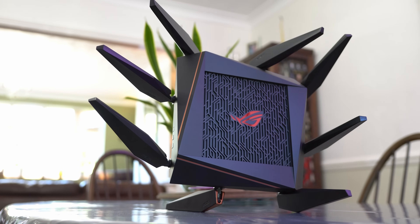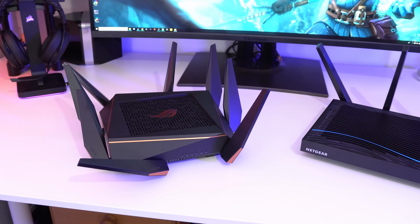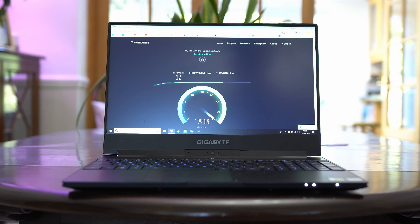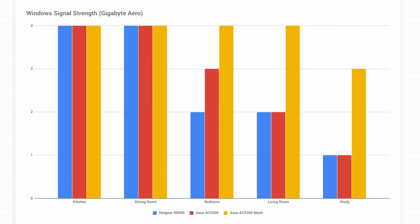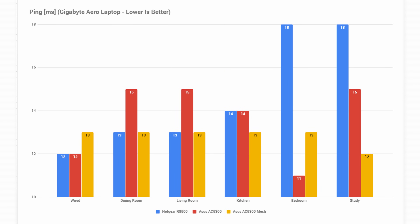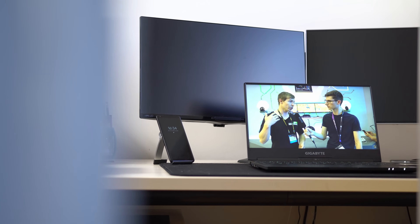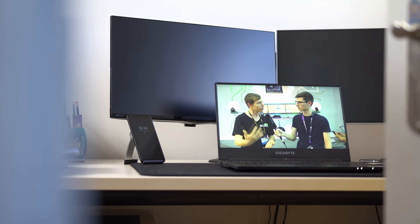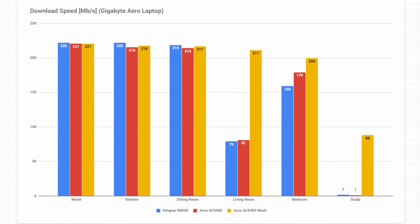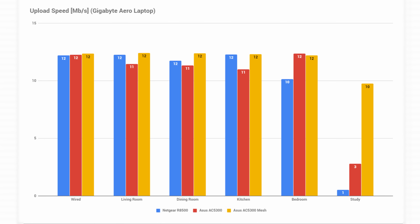To put all of this to the test, I set up speed tests around my home and obtained readings with the Netgear router, the Rapture, and then two Raptures in mesh mode. Both routers perform fairly similarly and are way better than your average solution, with consistently fast speeds throughout a very large range. These are expensive routers and they work very, very well. But the laws of physics do apply — both flagship routers can't reach the far end of my home all that well, and the converted garage study has seemingly impenetrable brick walls. It's these locations that the mesh network can fix, and the results are vastly superior when using the mesh network. I now have complete coverage, but with much higher performance throughout the home.